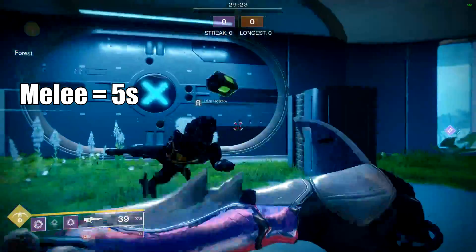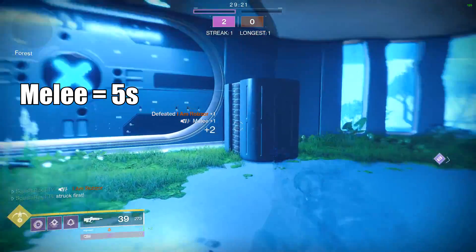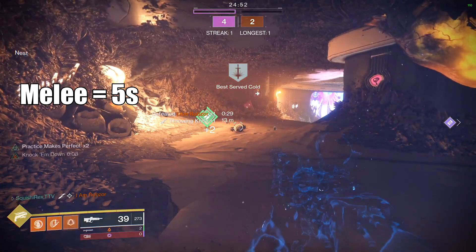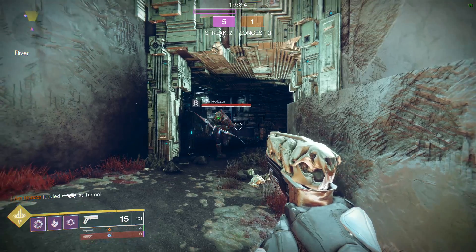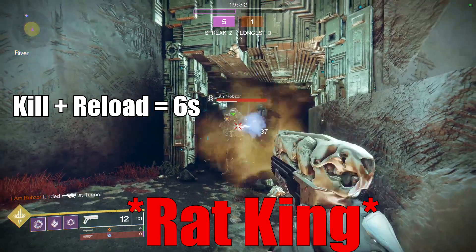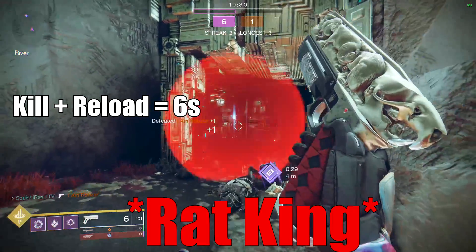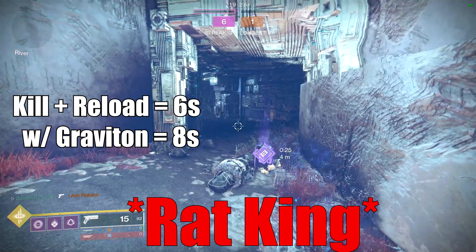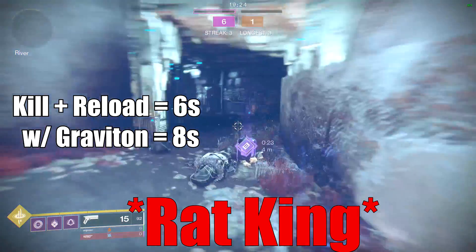The Assassin's Cowl Exotic grants invisibility for 5 seconds on a melee kill, including melee kills while in any super or using the Hunter Throwing Knife. Guardians of any class running Rat Pack can gain invisibility for 6 seconds if you get a kill with the sidearm and then reload. You gain an additional 2 seconds if using Graviton Forfeit.